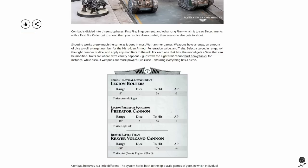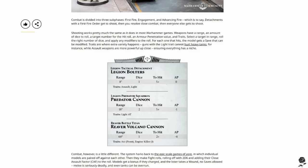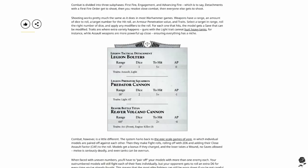Shooting works pretty much the same as in most Warhammer games. Weapons have a range, an amount of dice to roll, a target number for the hit roll, an armor penetration value, and traits. After you hit — say a five-plus for bolters — there is no to-wound roll, which is great. It simplifies things because there's so much going on. The enemy then gets a save which can be modified. You'll see traits like light and light anti-tank — light anti-tank cannot hurt heavy tanks. Shame on you 40K — bolters should not be blowing up Baneblades.